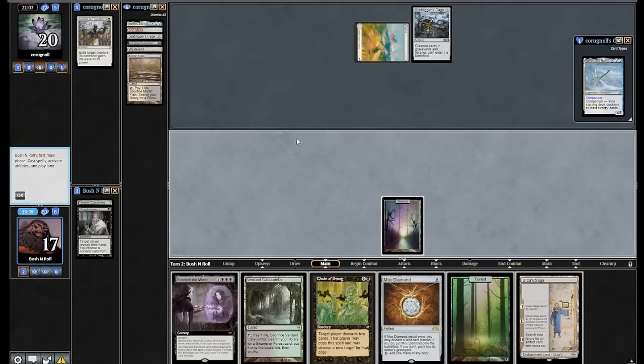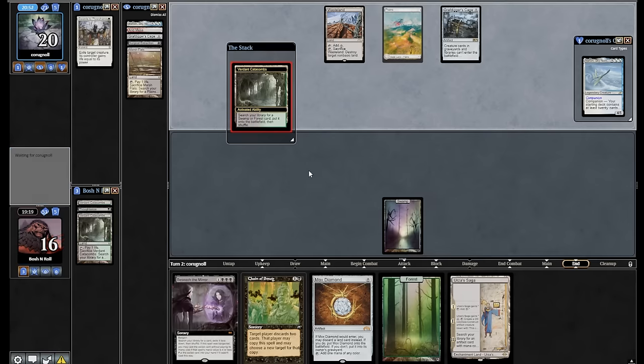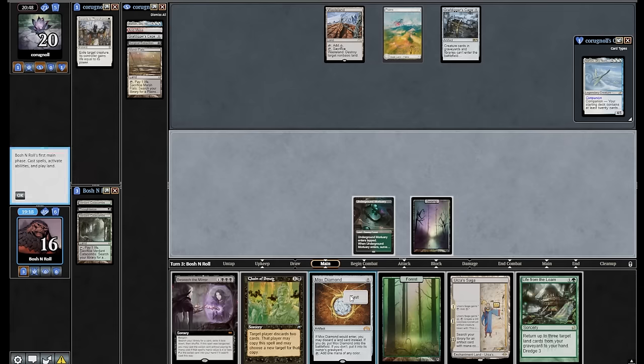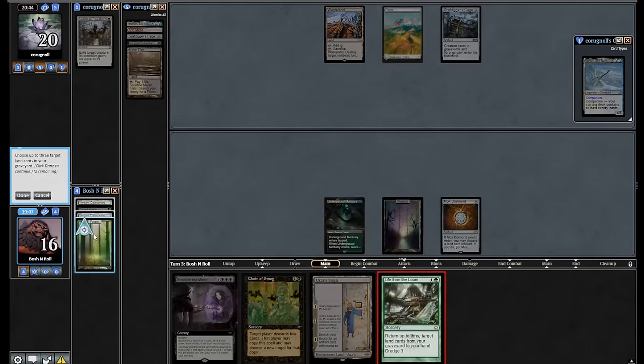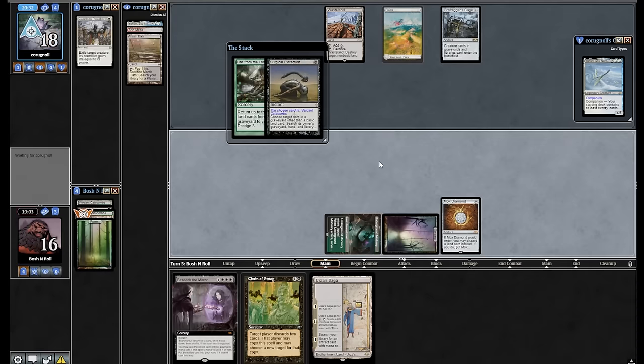They didn't see Saga, but it's a good one. Mortuary — Life from the Loam, put that on top. Let's go. Mox Diamond, discard Forest. Life from the Loam target these things. This does give them a target for Surgical, but I'm mostly not worried about it if this resolves — they can take my Catacombs, I still get Forest, and Surgical's gone. Sure, you got it. Now they see Chain of Smog, they know what my real plan is. This is why I didn't discard Saga to Mox Diamond — I want to keep that one around. They could have let me draw three here and then take out the Loam, but instead I draw one and I get to keep the Loam.